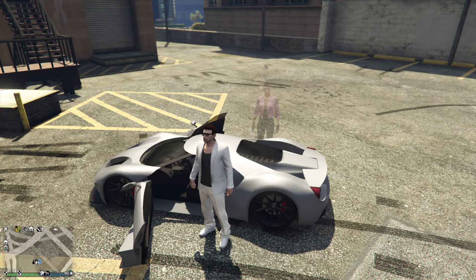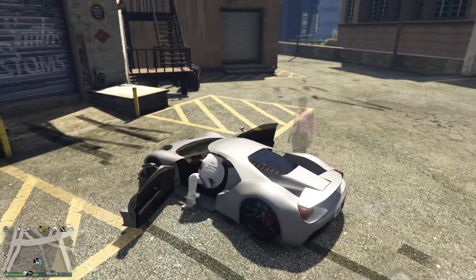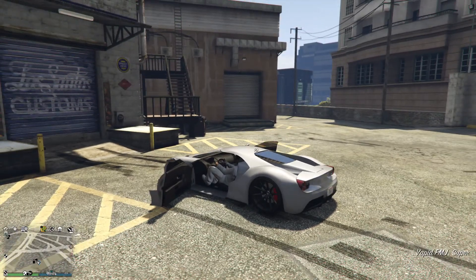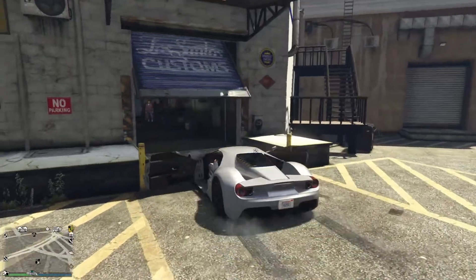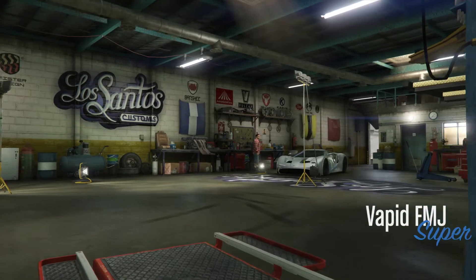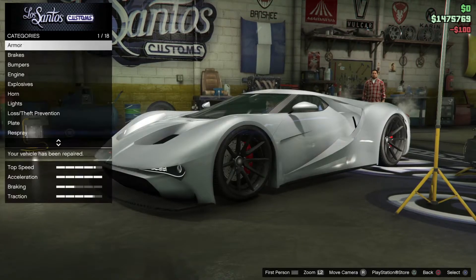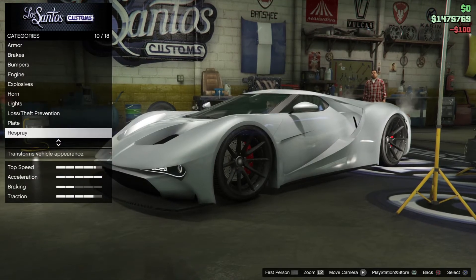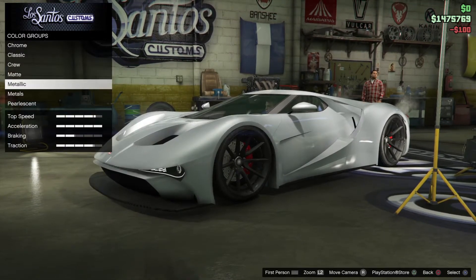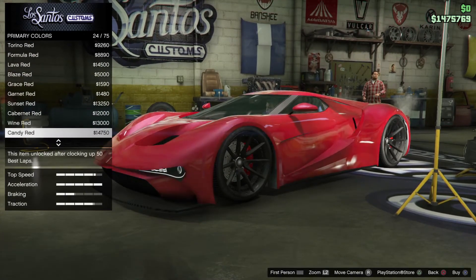Hello, I'm Tomas Vary and in this video I'm going to show you five beautiful red colors. The first color is metallic candy red number 24.